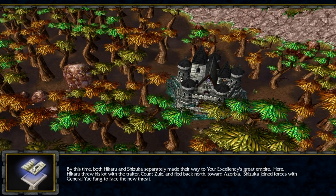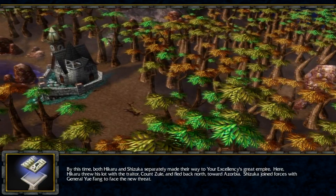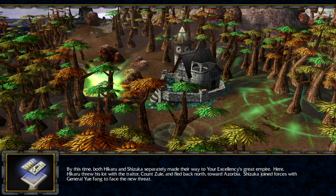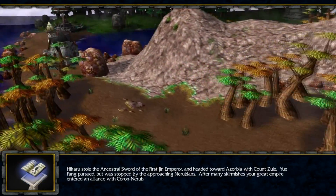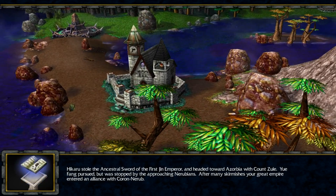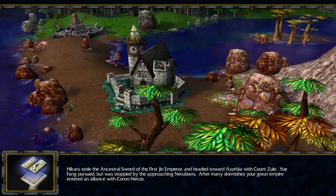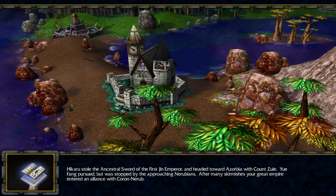By this time, both Hikaru and Shizuka separately made their way to Your Excellency's Great Empire. Hikaru threw his lot with the traitor Count Zul and fled back north towards Azorbia. Shizuka joined forces with General Yuefang to face the new threat. Hikaru stole the Ancestral Sword of the First Jinn Emperor and headed towards Azorbia with Count Zul. Yuefang pursued but was stopped by the approaching Nerubians. After many skirmishes, the great empire entered an alliance with Kor and Nerub.